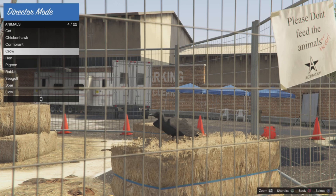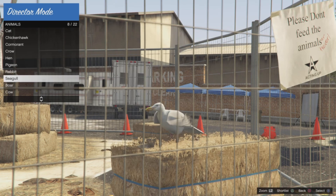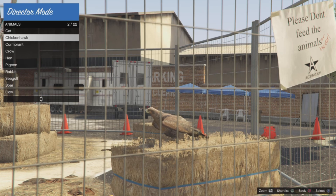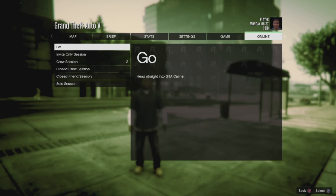The first thing you guys will need is a bird unlocked in Director Mode. In order to unlock a bird in Director Mode, you will need to eat a certain peyote plant in Story Mode. I will leave a video linked in the description to all of the peyote plants that will give you a bird.